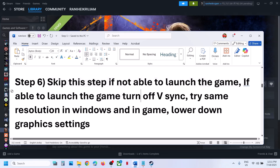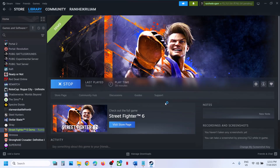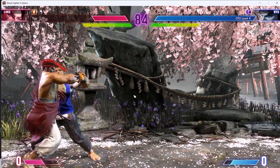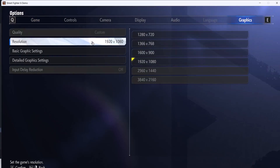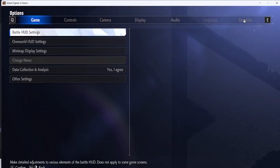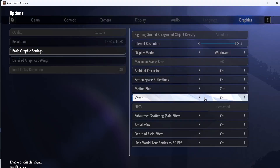If you are able to launch the game, turn off V-sync, try the same resolution in Windows settings and in-game, and lower down the graphic settings. Launch the game, press the Escape key, go to Options, then Graphics. Go to Basic Graphic Settings — on the right hand side you will see V-sync. If it is on, turn it off and apply the settings. If it is already off, you can turn it on and check.